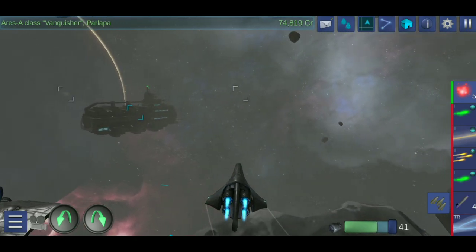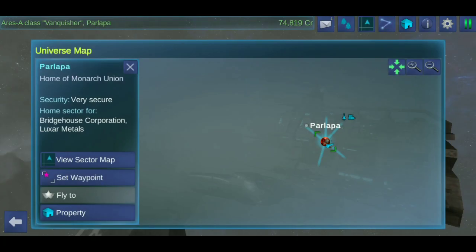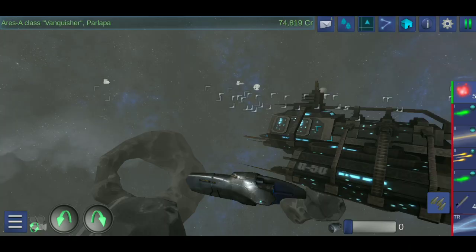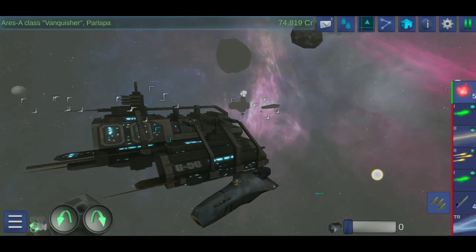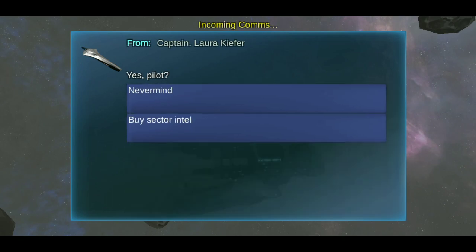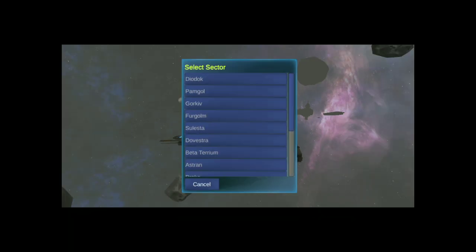In order to run a successful and efficient trading operation, we need information. Information is vital in this game. If we look at the universe map here, you'll notice that it's very empty — we know absolutely nothing about the neighboring sectors, and that's bad for business. Why go out and explore space when you can just buy information? There's a reason we have spare money, and that is for buying sector intel. We can easily do that by talking to whatever ship passes us by and buying intel. Here we can select and buy information about sectors of our choosing — but this doesn't matter because we're buying them all.